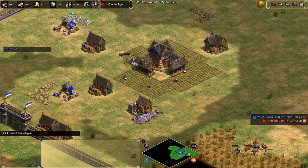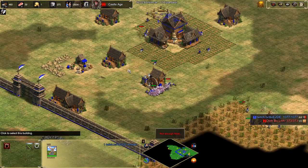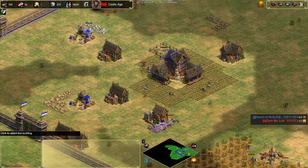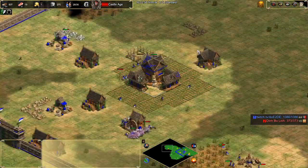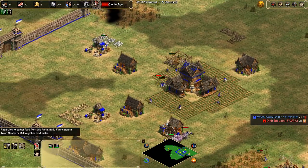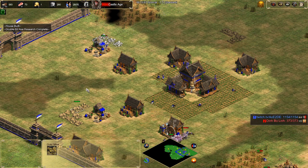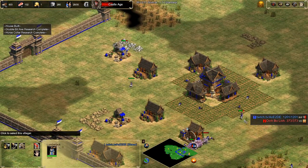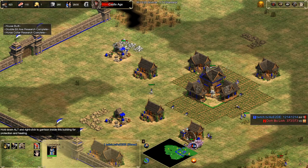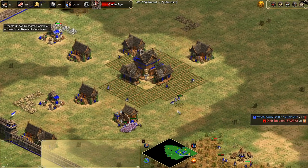Getting houses is always a key one. I always like to build one house on the way up with the straggler villager — two or three stragglers is fine, three is kind of ideal. If you're not so lit up on food, you can send one to stone, two villagers to gold, and two from a wood line — those are the villagers you can build TCs with. Get Thill-bi-daxe and Horse Collar — those are essential upgrades you should be getting out of reflex.